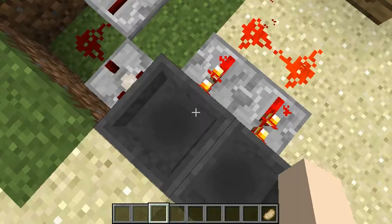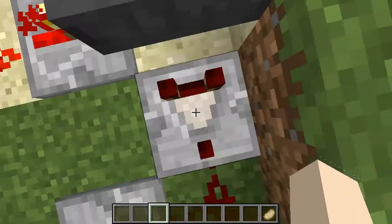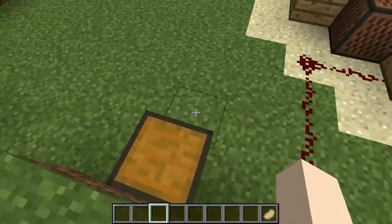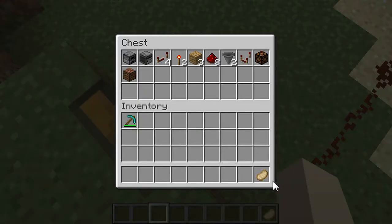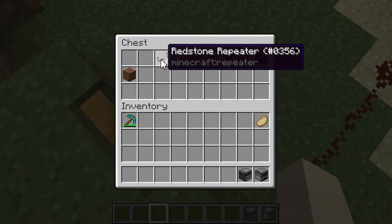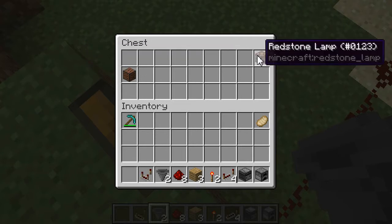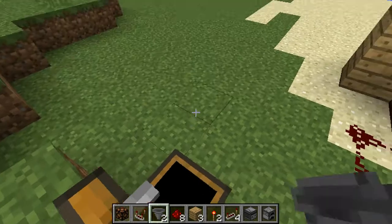So this is how I built it. It's not that hard to get in survival mode; the hardest thing will be this comparator, which you need quartz for. These are all the materials you're going to need: one furnace, one observer block, four redstone repeaters, two redstone torches, three blocks (doesn't have to be wood), eight redstone, two hoppers, one comparator, one redstone lamp, and one note block.